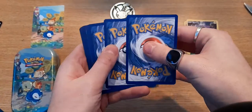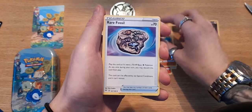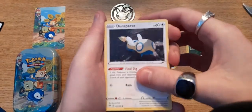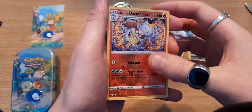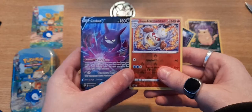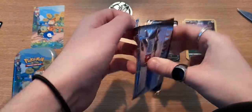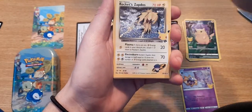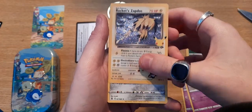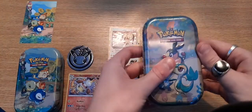Pulled a V in that last one, so we can get something decent. Electric, Simisear, Drilbur, Fossil — sweet. Grimer — oh, that's a sick one. A rare, a rare reverse, and a Crobat V — decent! So far a V, a half art or full art, and hopefully a classic reprint. And we got it — a classic reprint! So it followed the trend: V and a classic reprint.